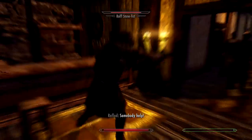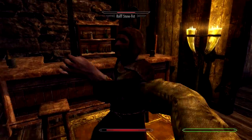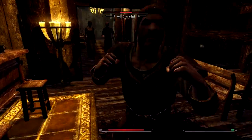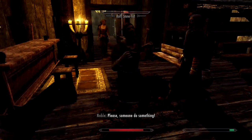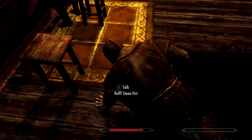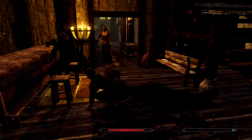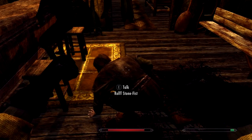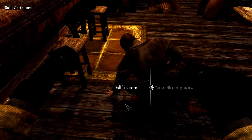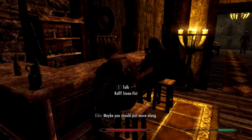The brawl continues — people are calling for help and scattering. I land some good hits: 'Lucky hit? Really?' There's a lot of blood — I only punched him. He concedes eventually. I collect my 100 septims. I'm going to come back and kill him one day. Now let's find out where this Aventus boy is living — I have a feeling I'm going to need to talk to him.